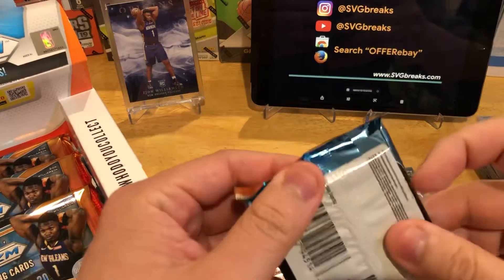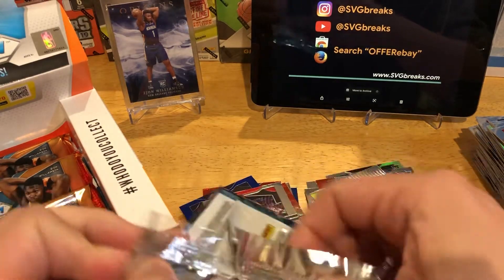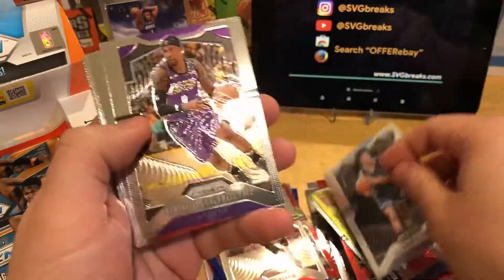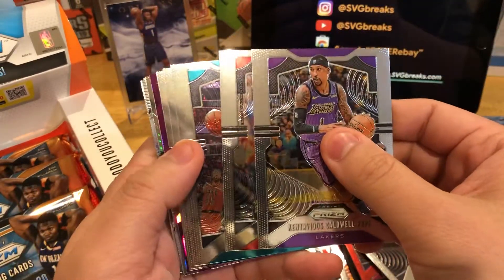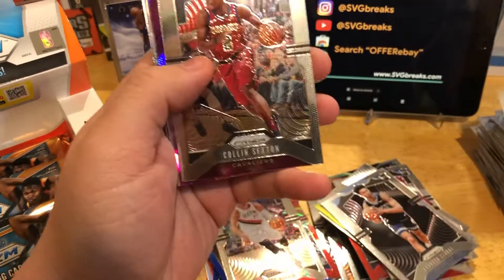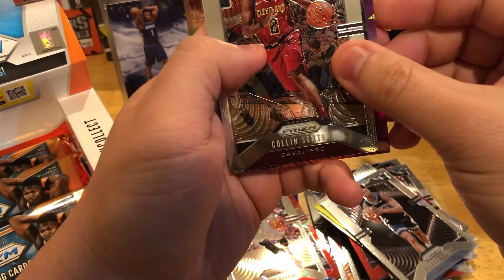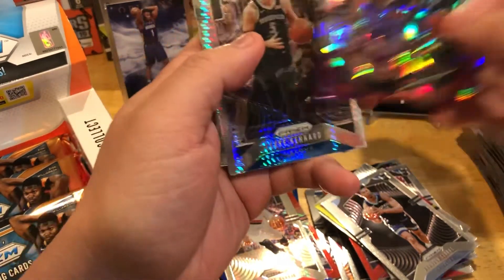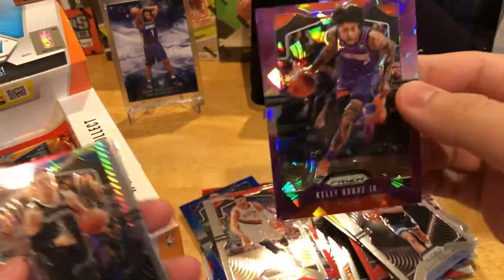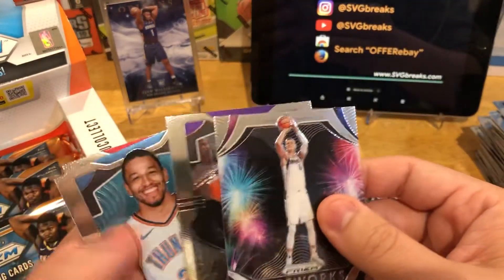We got four more packs to go — no more hits. Those were our two hits. Now we're strictly looking for some good color hopefully out of the remainder. Brandon Clark rookie, Caldwell. Looks like we'll have a purple ice coming up. It is a Kelly Oubre purple ice — I think these are going to be out of 149. We also have a Zion purple ice card here. Luke Kennard, Porzingis, and a bunch of other cards.